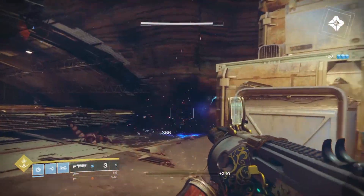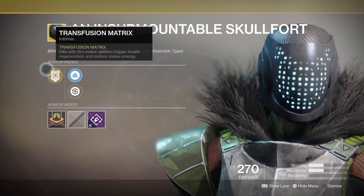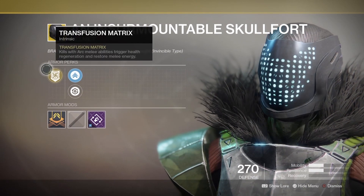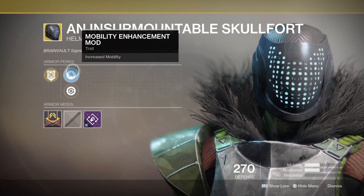Elsewhere, it's a mega helmet remix with three very familiar hats. Titans get an Insurmountable Skullfort, which is great if you like a bit of Arc as it'll charge Arc abilities faster, boost health regeneration on Arc melee kills and top up your melee energy as well.